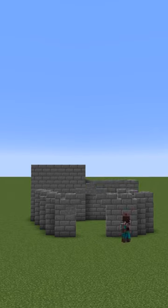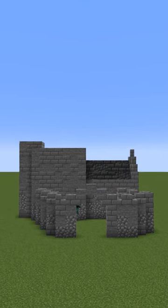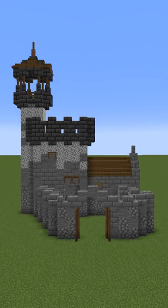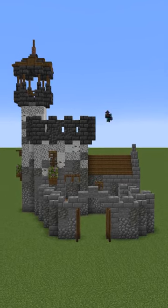So step number one, we're adding the foundation, forming a wall for defense, texturing as we go up with stone, cobble, and stone brick. Adding some roofs, tower attachments, arrow slit windows, and a viewing platform from the main tower.